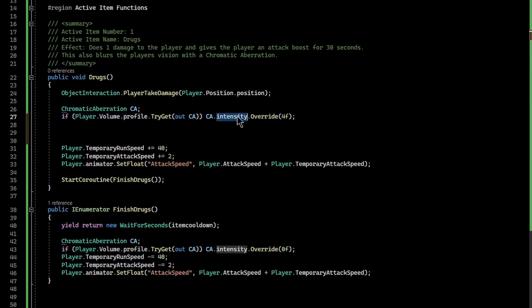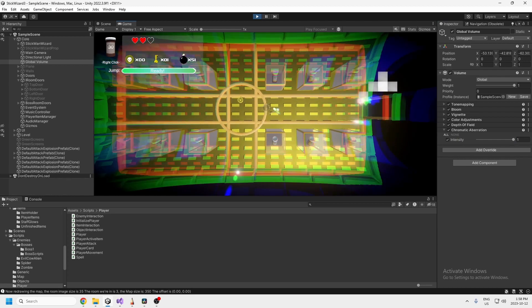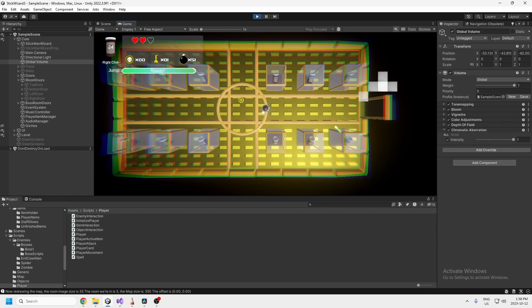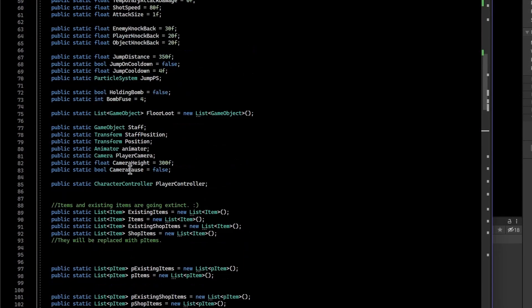In the code I set the chromatic aberration intensity to 4. The drag bar in the editor only goes to 1, which looks pretty cool, but setting it via code lets you go past the maximum. There's probably no practical limit — something like the max integer value. So you just set the number above 1 in code and it goes past the maximum intensity. I also have variables for temporary run speed and temporary attack speed saved in the static class.